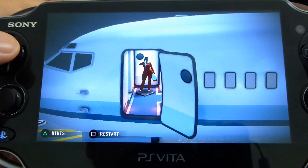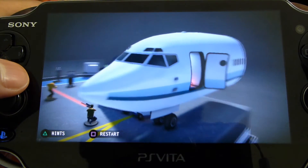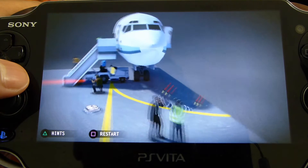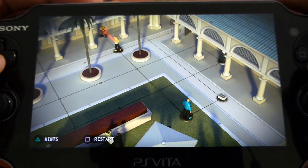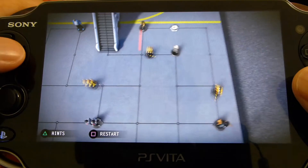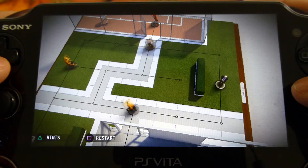Visually, Hitman Go nails the board game aesthetic with clean environments. The UI looks great, and the variety of environments ensures that the presentation never becomes stale. The Vita version does suffer slightly from the system's lower resolution with jagged lines among other lessened details, but they are only minor setbacks.